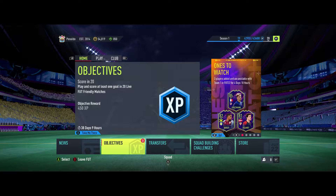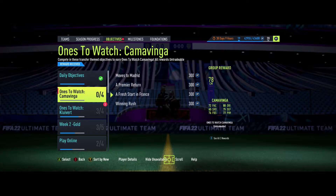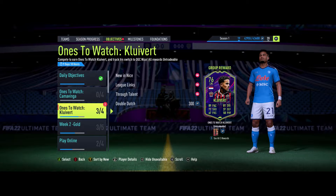Hello everybody, welcome to another FIFA video. I'm working on the objectives for loan watch players - there's obviously Camavinga from Real Madrid, but they've added a new one: Patrick Kluivert, who used to be with AS Roma.